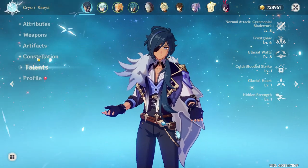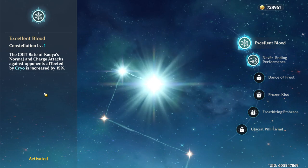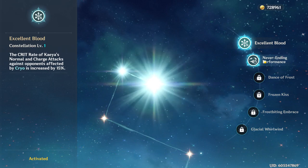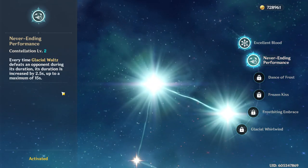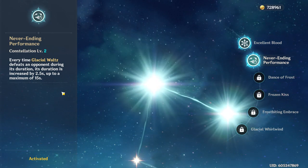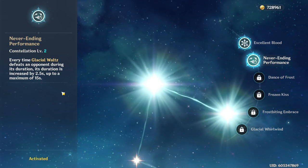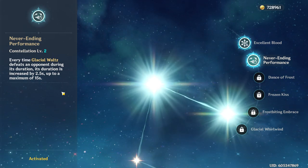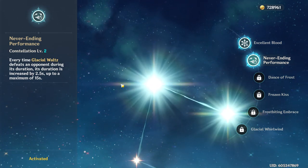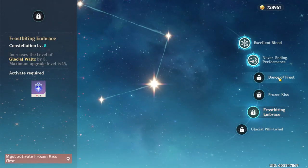Now let's take a look at the constellations. Kaeya's constellation 1 is simple but pretty strong — it increases the crit rate of his normal and charge attacks by 15%. His constellation 2 is by far his strongest constellation. Upon reading it for the first time you might not realize this, but it does not need to land the killing blow on enemies to extend the duration. As long as you're killing about 2 enemies every 10 seconds, you'll have his ult basically permanently up. Constellations 3 and 5 increase his talent levels by 3.